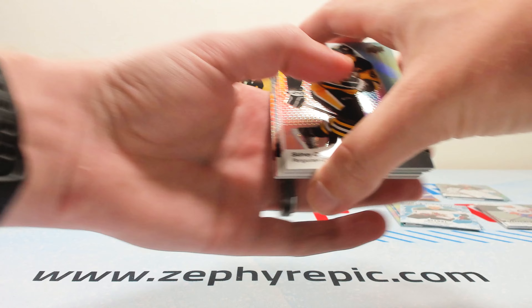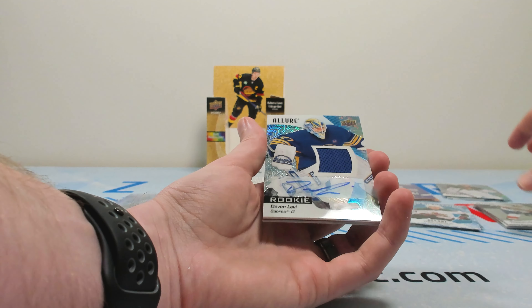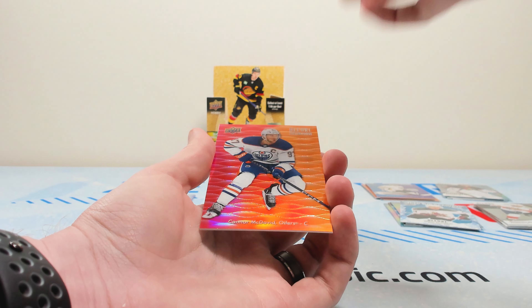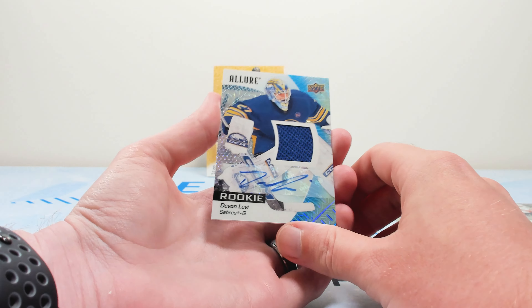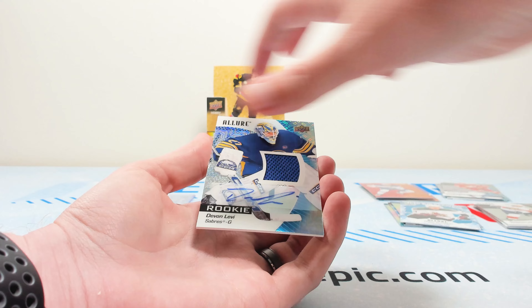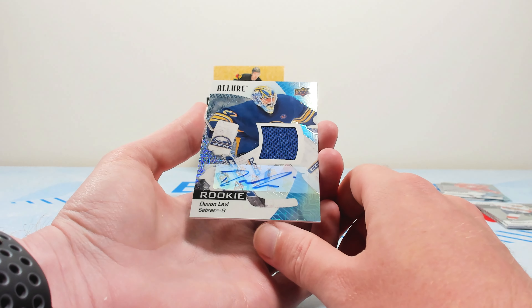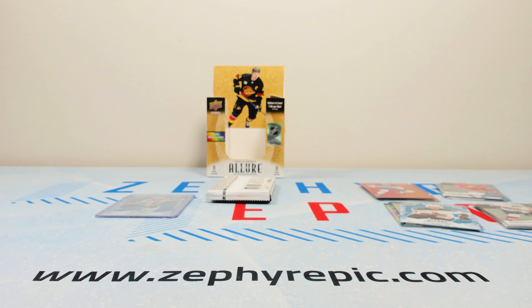We should still have a numbered card or short print or doubloons coming up. There's a Crosby base, Barkov on the rainbow, and — a rookie blue line rookie jersey auto of Devin Levi! That's actually pretty sick for the Sabres, numbered to 75. A nice McDavid color flow and a Coronado on the rookie. One of the better goalies to get. I love the foiling on it — I just wish the whole card were fully foiled like previous years, but it still looks pretty clean.